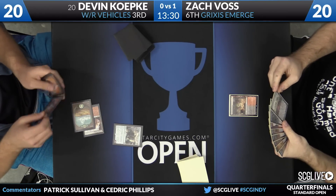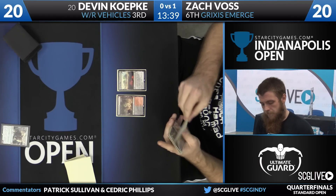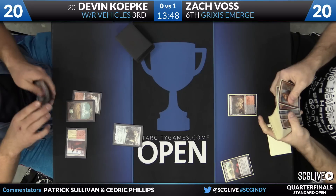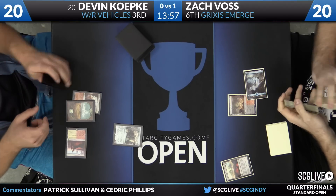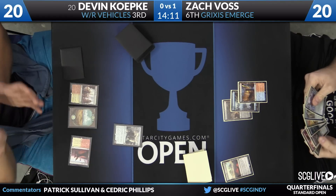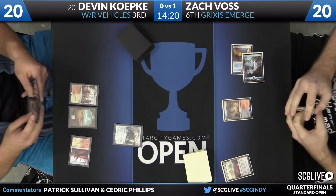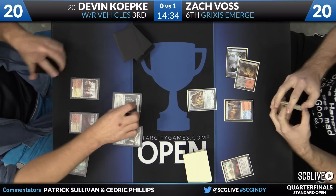Smoldering Marsh to start for Zach Voss. He may have a copy of Evolving Wilds for land number two. He plays the Wilds and passes back to Koepke, who draws and plays a Needle Spires but doesn't appear to have a creature. Voss sacrifices the Evolving Wilds, digging a land and shuffling. Updates: Abe Saffier with Green-Black Delirium is up a game over Mike Kenny's White-Red Aggro deck. Chris Van Meter with White-Red Vehicles is up a game in the mirror against teammate Jacob Baugh. Voss plays a Spire of Industry, then a Scrounger, and passes back. Koepke finds a Thraben Inspector and puts it in the Copter — Clue on the way.